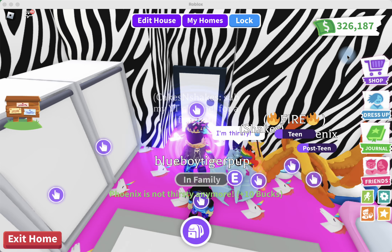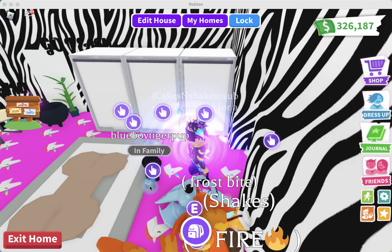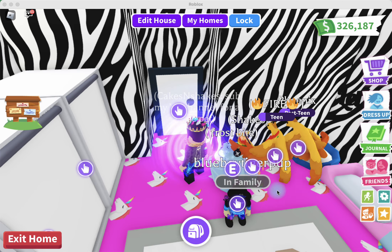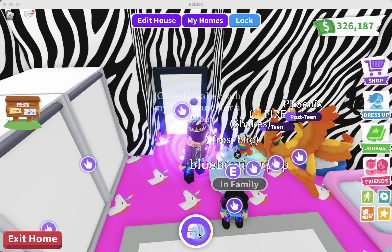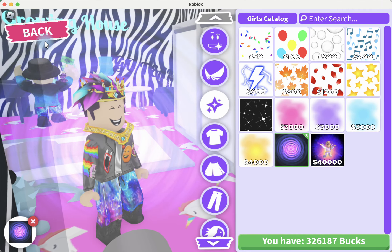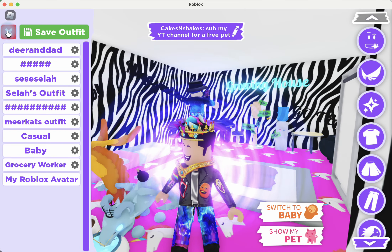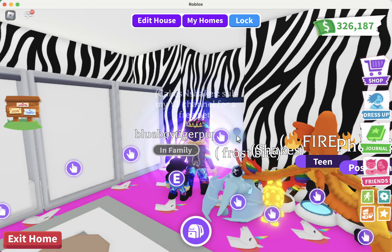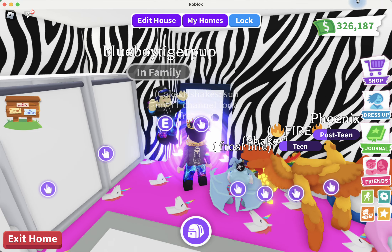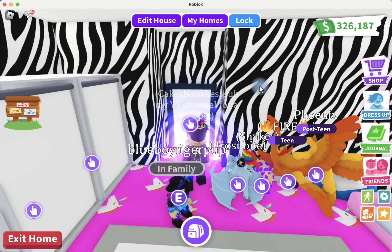So the first tip on how to get more money — and I've got Blue Boy Tiger Pup here with me to help demonstrate — is actually really simple. If you play as a baby, you get extra bucks. You go into dress-up, switch into baby, and you play as a baby. When you play as a baby, you get extra bucks. So I highly recommend, if you're trying to rack up dollars, play as a baby. That is tip number one.